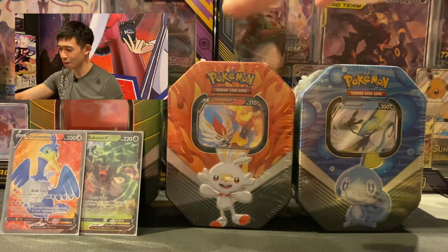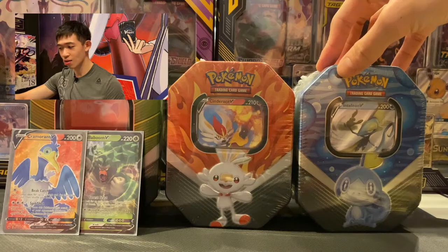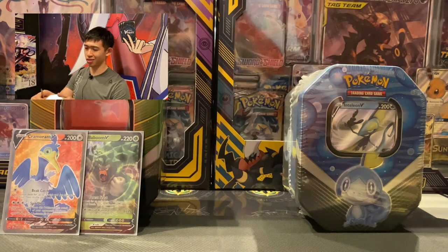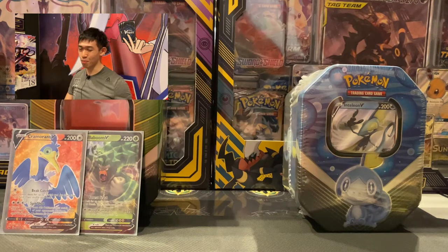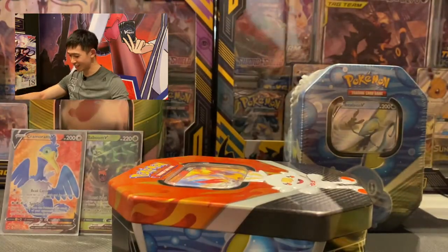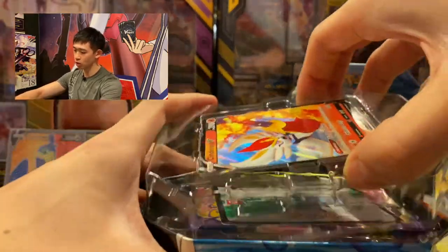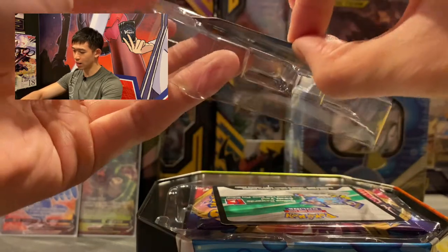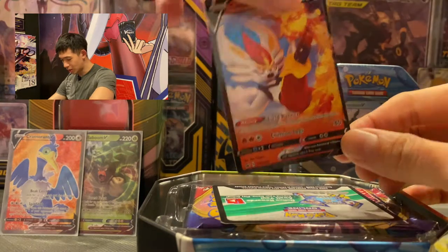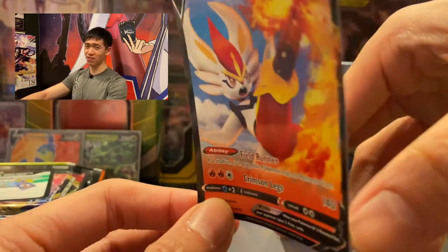Next tin — which one to open? The red one: Scorbunny! Hopefully Scorbunny gives me luck since it's the Pokémon I chose for the Galar region. Scorbunny is cute — one big bunny kicking stones around making embers! There's the Scorbunny tin. I love Cinderace — Cinderace looks super cool. Let's take out the Cinderace promo V card.